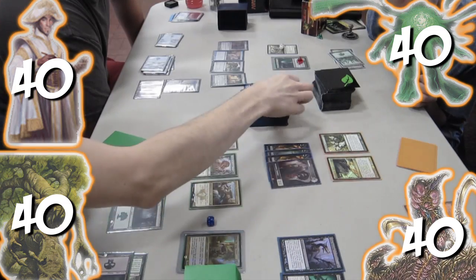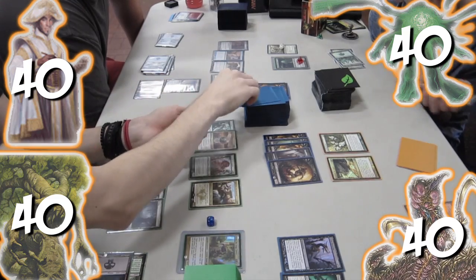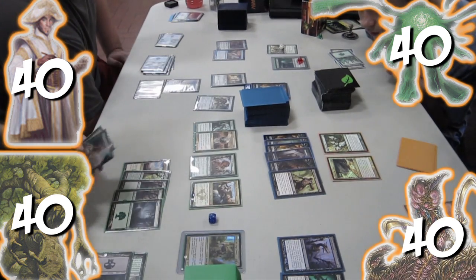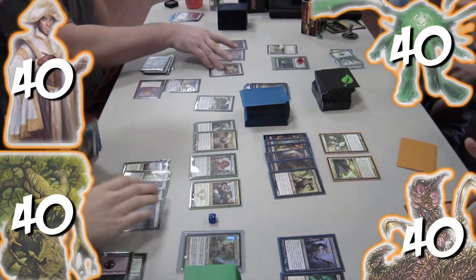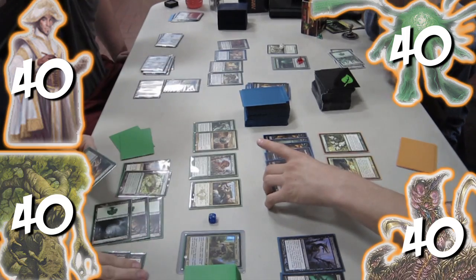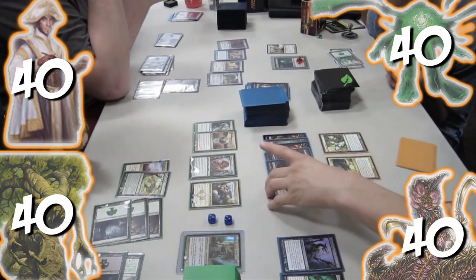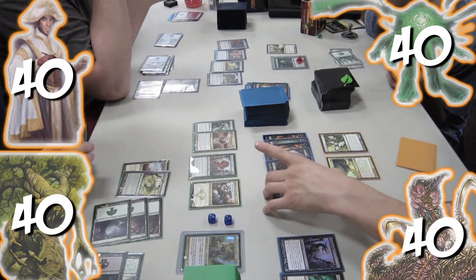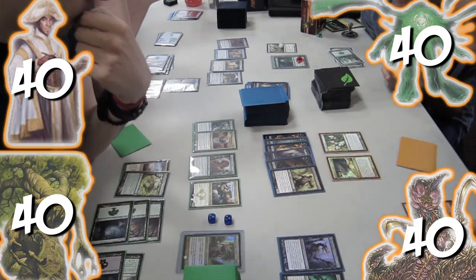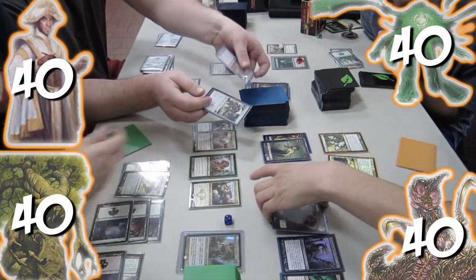On the horde's turn, it recasts the bounced zombie from last turn and then casts Liliana's Reaver. The horde attacks. We are careful not to block Liliana's Reaver because whatever it kills, the horde is going to steal with Grave Betrayal. I recast Reach of Branches and block the Reaver with the Treefolk token so that when the token dies the horde won't get it. I block and kill four more zombies with my other creatures. Nick blocks a zombie with Soul of New Phyrexia and the last zombie with Muzzio.